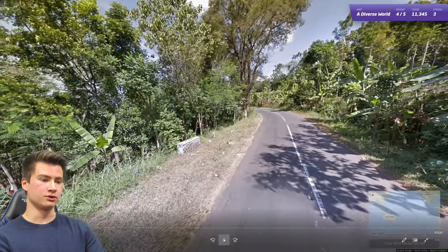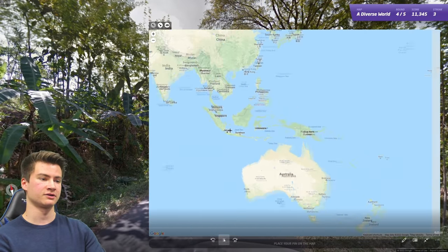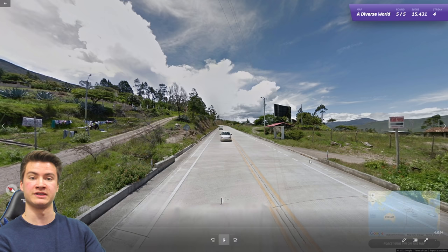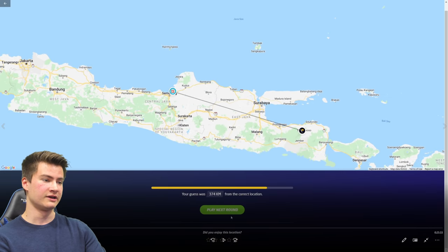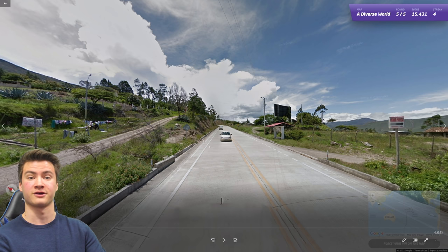Round four has another white Google car. We're driving on the left with a single white road line in the center — all very characteristic of Indonesia, given the trees and landscape. Round five went pretty fast: there are little bollard things on both sides of the road, which are found in Ecuador. This kind of concrete road with those lines is also very characteristic of Ecuador.